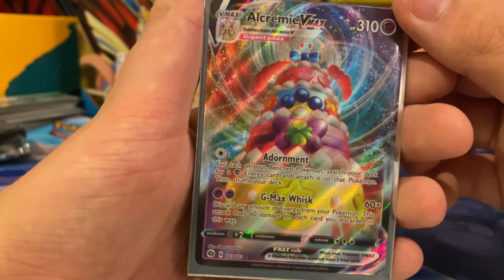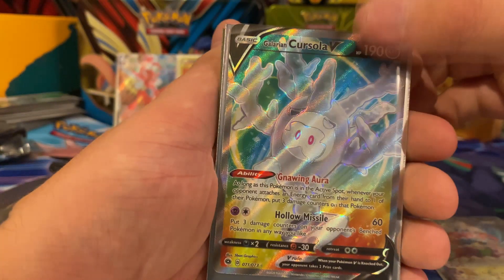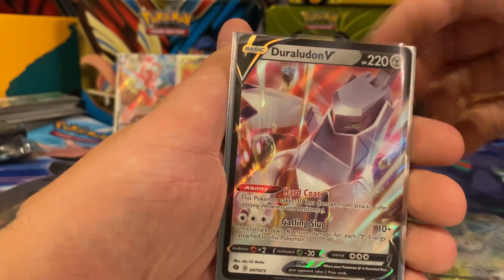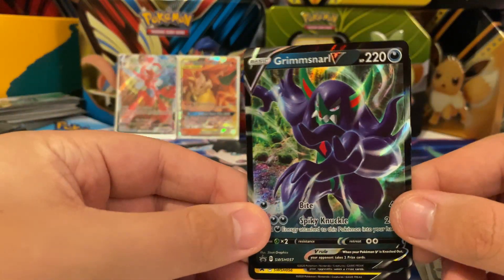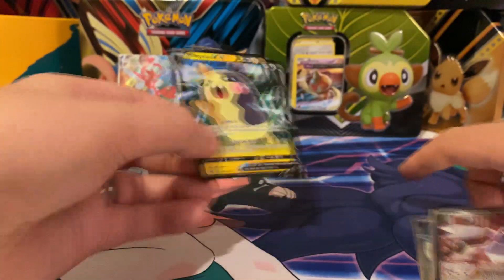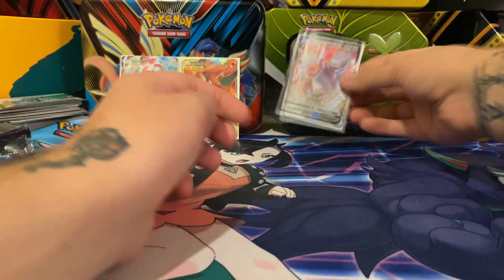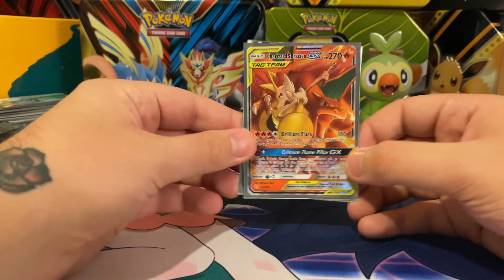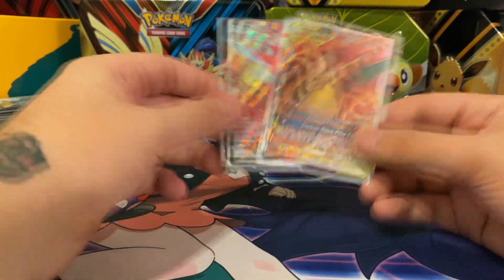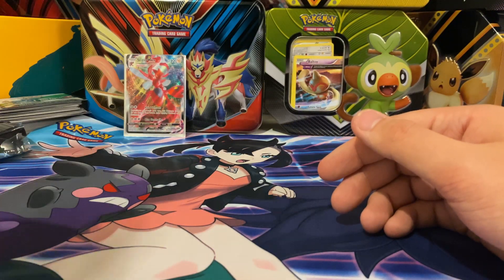We got an Alcremie V-MAX rainbow rare, a Galarian Corsola rainbow rare, and a Duraludon V full art, plus the two promo cards that came with the box. In all, we did end up getting a pretty nice haul. We have some more Champions Path packs to open in another video. Make sure you guys enter this giveaway — leave a like, comment, subscribe, check out my Twitter for more daily giveaways, and I'll see you guys next time. Peace!